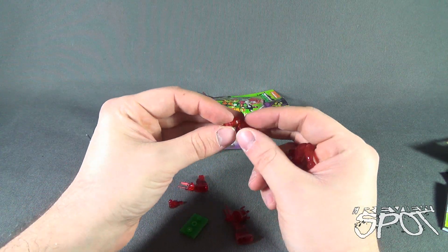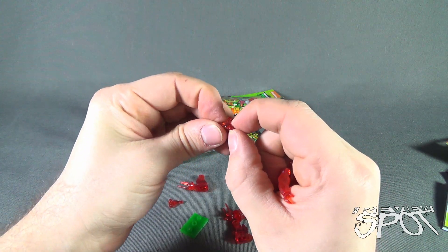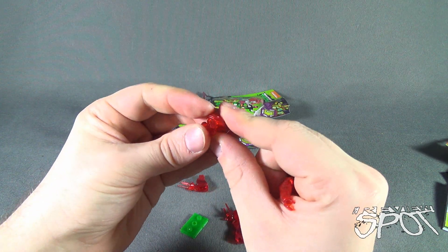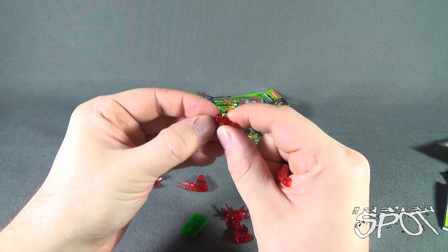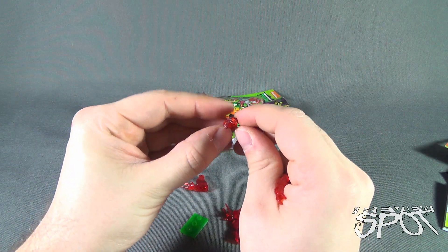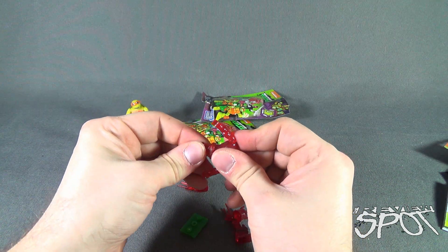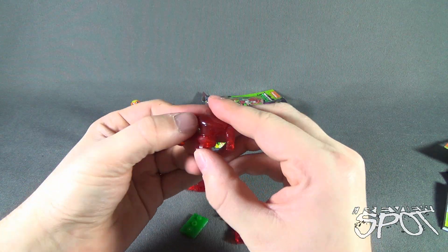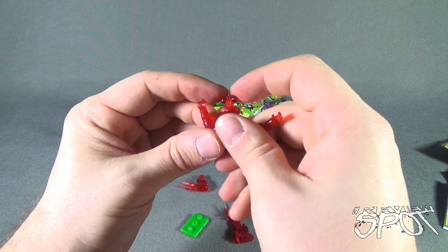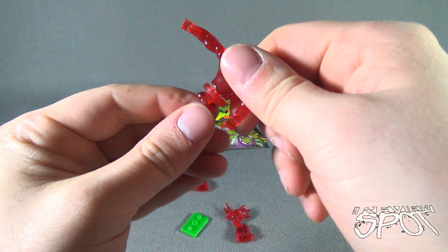I forgot he also has the lower torso assembly. This fits inside — seriously Mega Bloks, I love your figures, but I really don't like the building required here. They're not enjoyable builds. We've got to get the ball joint in there as well. This torso piece I do not enjoy doing. I would pay somebody just to do this part for me. Shredder's torso ball joints are still a struggle.